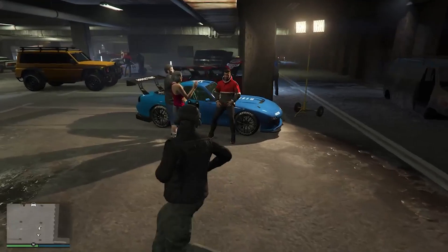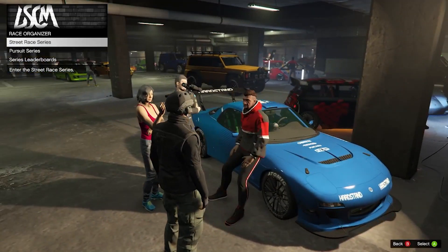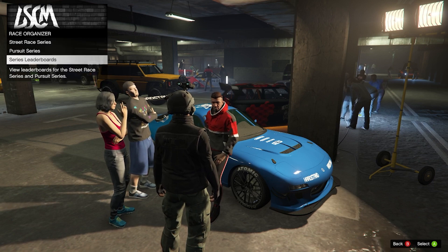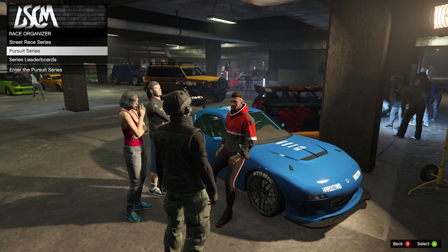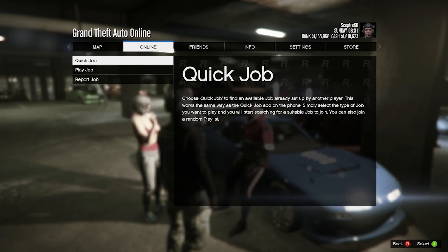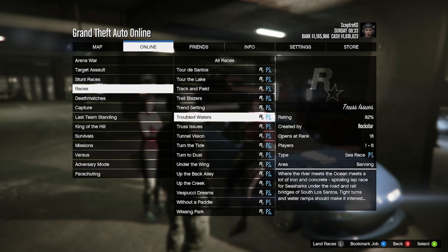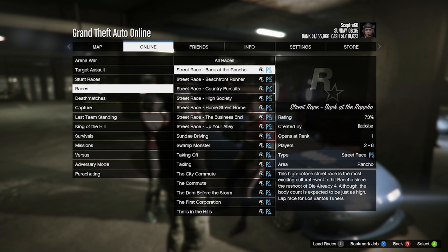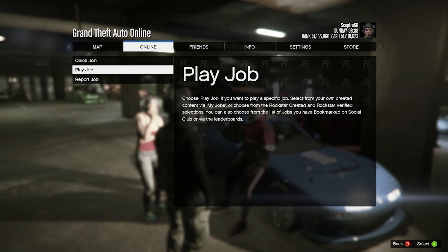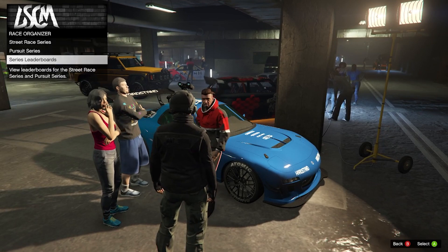One of the best methods for me is by going and doing the races. If you go over to the race organizer you can start a street race series or a pursuit series. These both give you reputation points by completing them. If you're not at the LS Car Meet you can press Options, go to Jobs, Play Jobs, Rockstar Created, scroll down to find races, and scroll up until you find either the pursuit or street race series. You don't have to go to the organizer specifically — just go through the options and start whichever one you want.